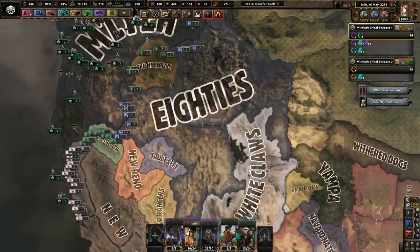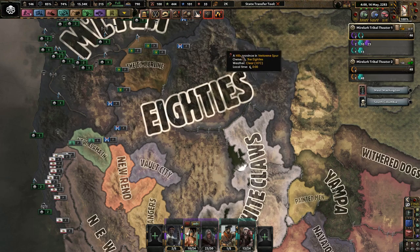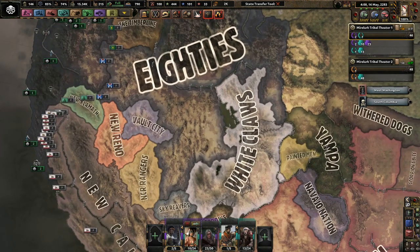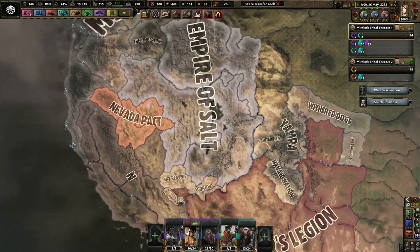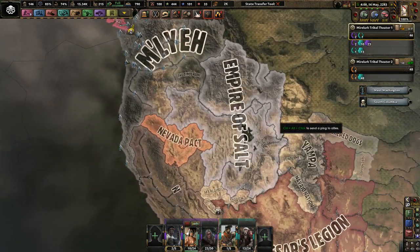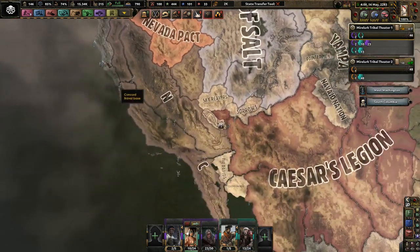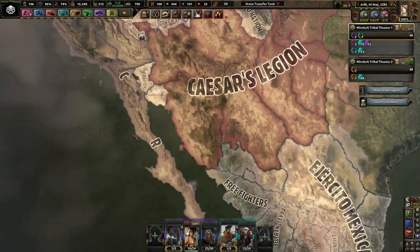Actually, High Chapel took out Heaven's Gate, and then Lone Tree took out High Chapel. Then the 80s took out Lone Trees with the White Claws, because they're in a faction with each other and they're pretty huge. I have no interest in taking these guys out — the Empire of Salt, that's a huge nation. But the Nevada Pack I don't care about. I just want all the Pacific states, or Pacific tiles, or provinces next to the Pacific Ocean.